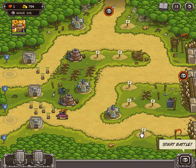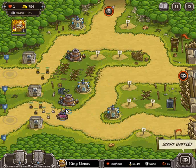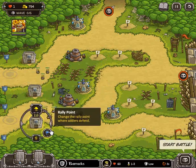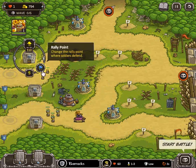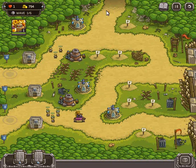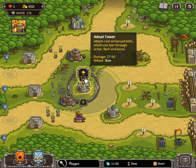I'll probably put another Dwarven Tower here, here, and here, and then maybe put some other towers there. There's my general strategy. The idea behind this is that the soldiers will be able to trap the people for a very good amount of time.